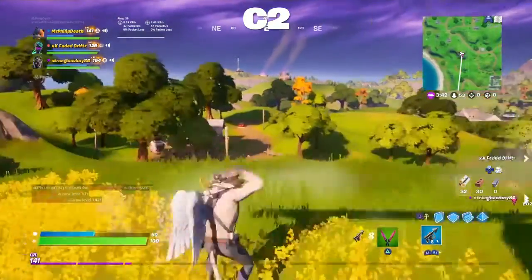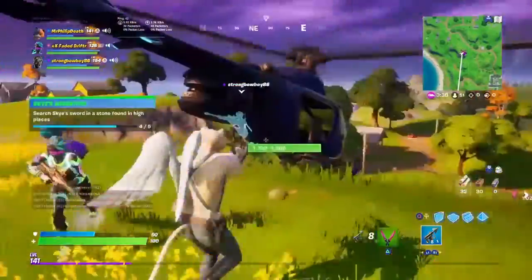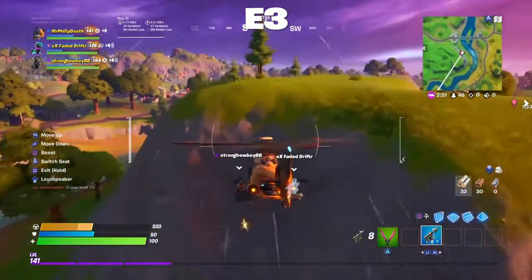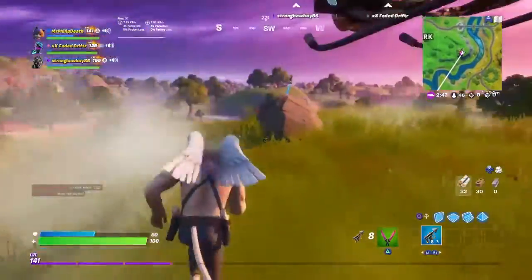C2 is located near Pleasant Park. E3 is located on the hill next to Pleasant Park, up on the hill with the Scarecrow.